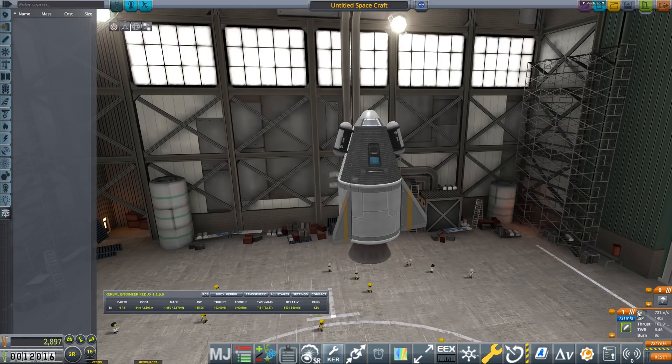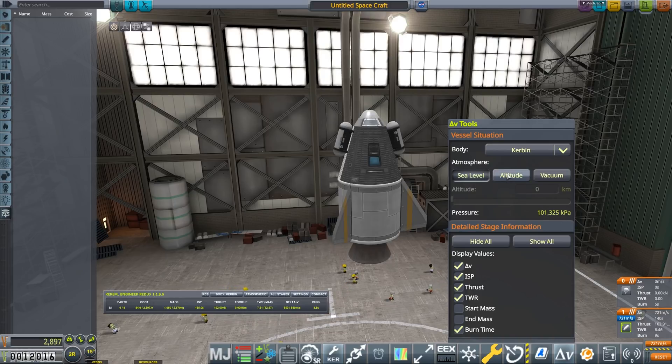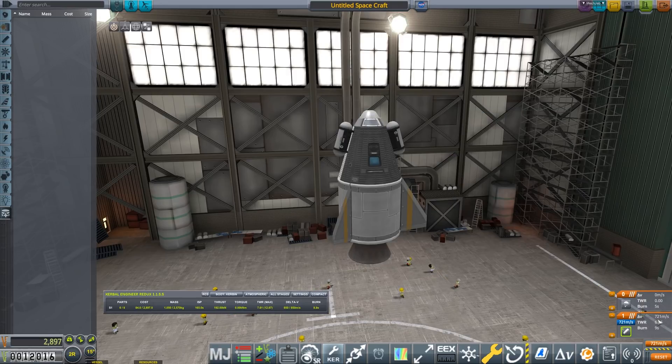If we click on the stages now they've unfolded, and you can see lots of information about those stages. We can click on the Delta-V button and decide how it actually calculates. If I change to vacuum, it now says 850 - just like Kerbal Engineer Redux. So this is obviously reading vacuum Delta-V. Let's leave it at sea level. You can also show or hide sections: start mass, end mass, burn time, thrust-to-weight ratio. The simplest way is to just show Delta-V, thrust-to-weight ratio, and burn time.